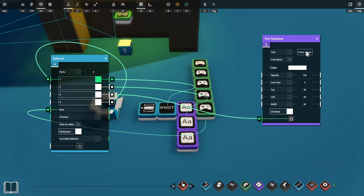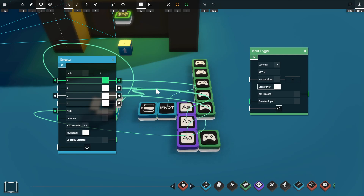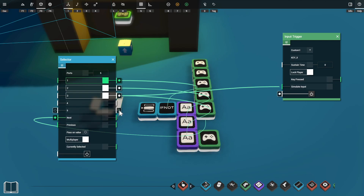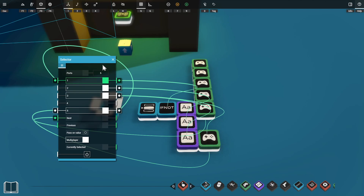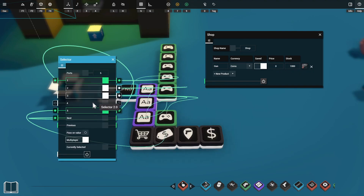On port 3 we give the player options: space to see the shop, X to exit. We'll copy one of our input triggers, set it to a custom key — X — and we only want it active when port 3 on our selector is active. If they press X we cancel back to port 1. We'll use port 4 to activate our shop, so we delete our reset wire, add one more port to our selector, and use port 5 as our reset port instead. We activate our shop with port 4 of our selector.